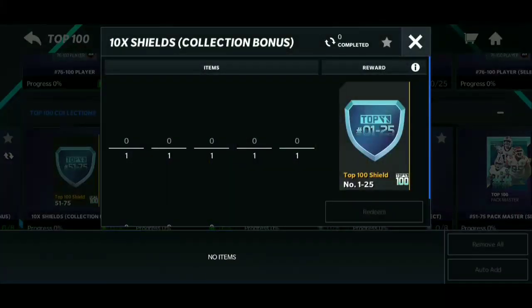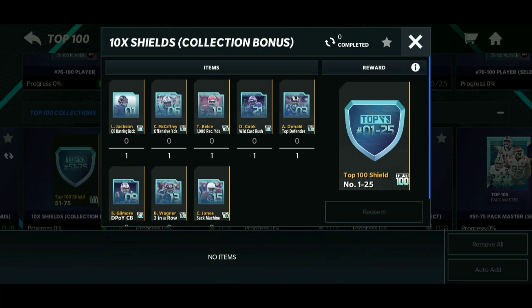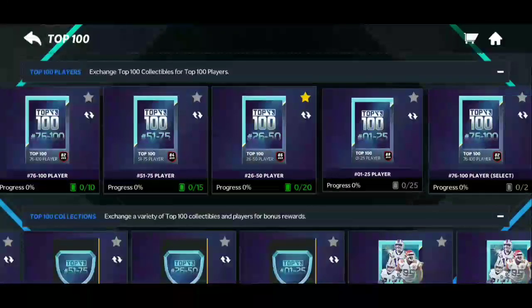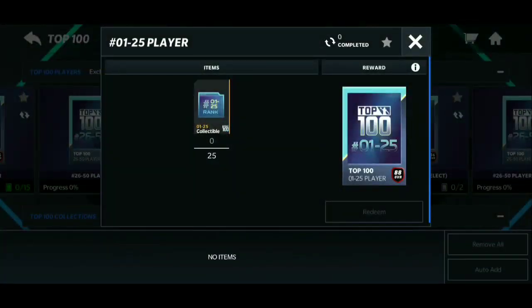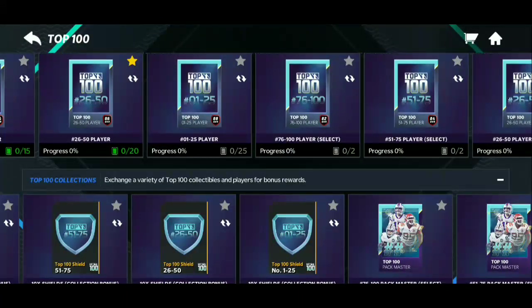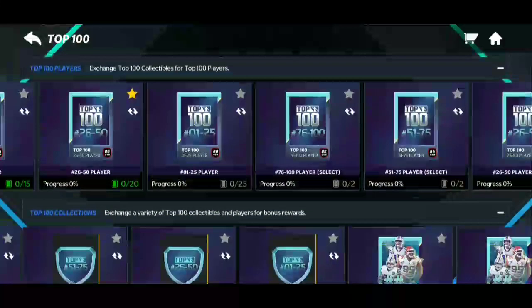We got the Top 100 actual badges — when you play through the live events in Top 100, you complete certain events and can get badges to trade in for a shield. Shields can be used to trade in for these sets, which are the 88 overalls. You can trade collectibles and shields because shields kind of overtake a collectible — it's the main currency — so if you don't have collectibles you can try to get shields with extra badges.